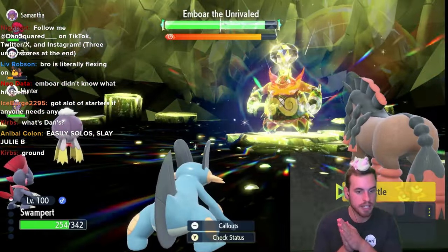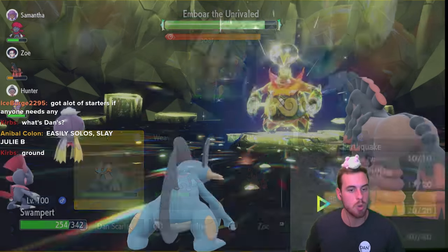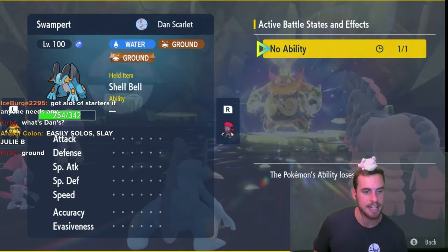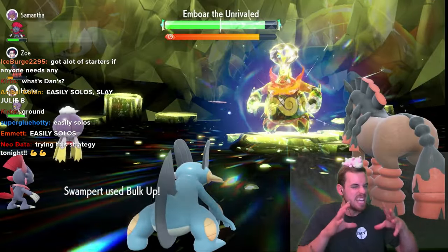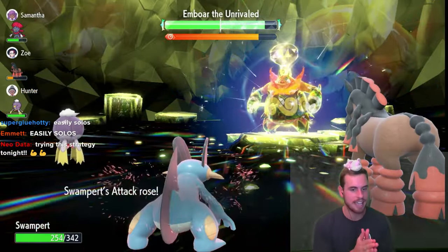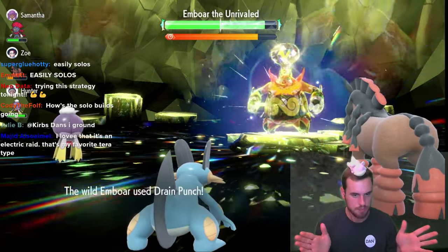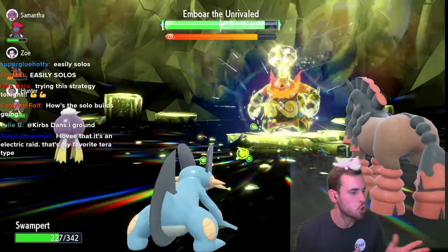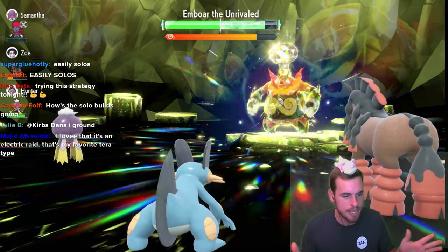After the nullify, we use Bulk Ups until we're at plus six Attack and Defense. Once you get near 100 HP, you're going to want to Terastalize and attack to heal up some damage with Shell Bell.